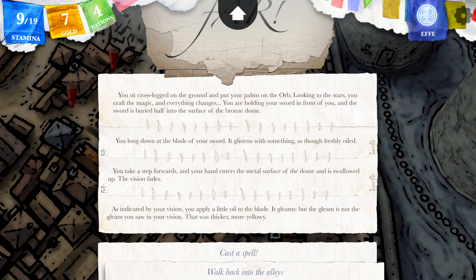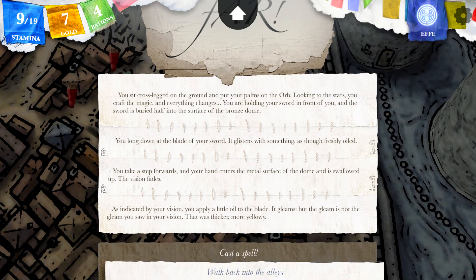That gleam was thicker, more yellowy. I probably need beeswax for this. Are you serious? I don't know how to get beeswax besides the very first encounter in the very first Sorcery. So it's insane — this is what I actually need. Unless there is a way to obtain it otherwise, but not like I would know.